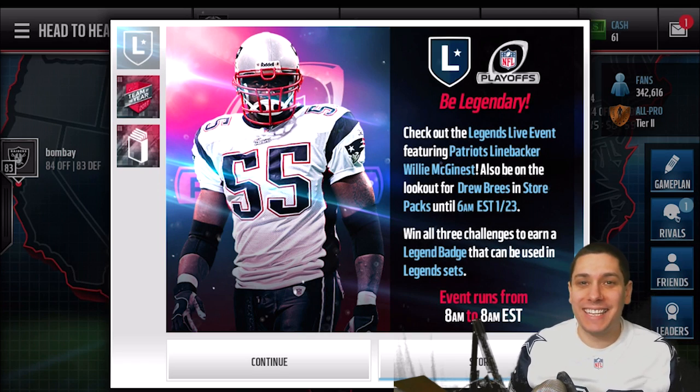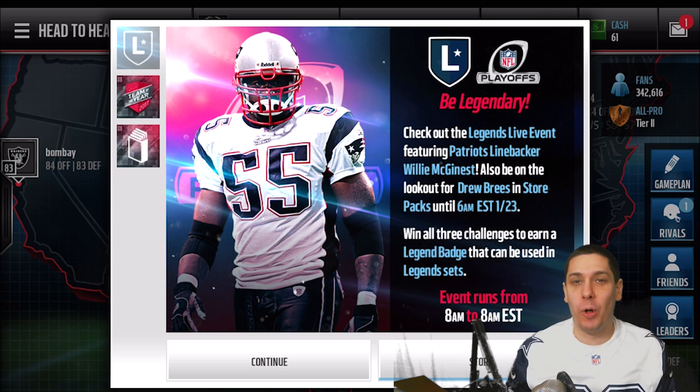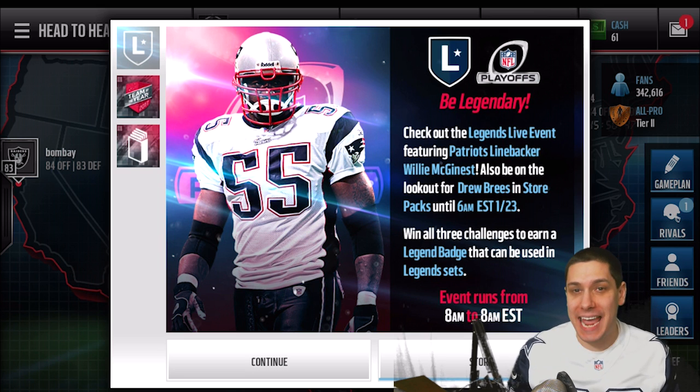Hey, what is going on guys? CLICKWID here, back again with another Madden Mobile video. Today we have brand new legends in the game — Willie McGinnis and Drew Brees that we can pull out of packs. We're going to be attempting to get these cards today by opening up a bunch of legend packs. We're going to open up probably close to a million coins in packs today.